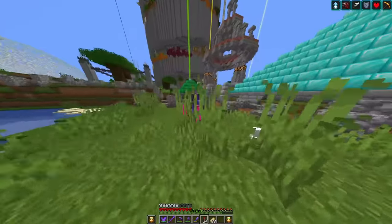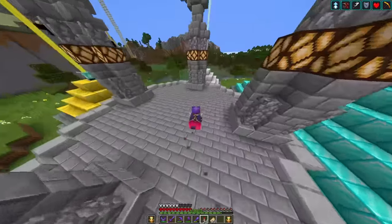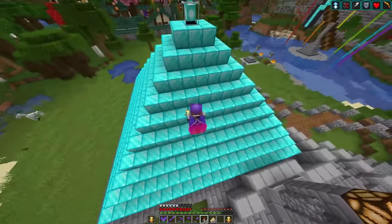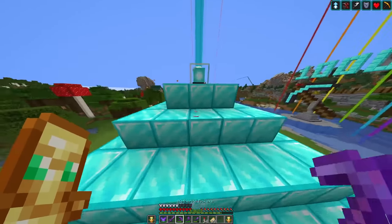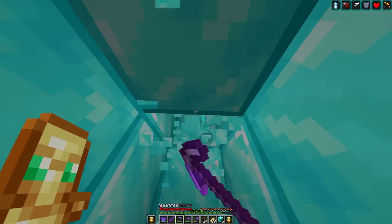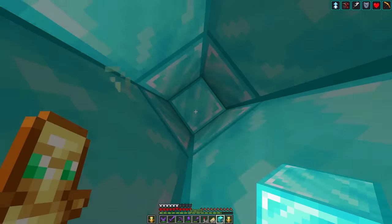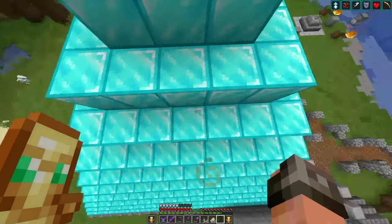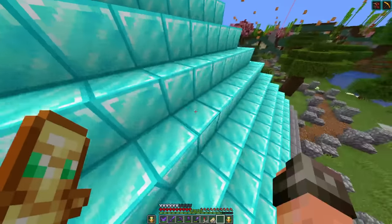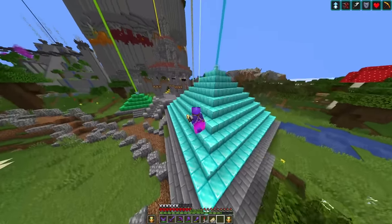Over here we have our beacons. As you can see I have one of every type of beacon. You may notice the netherite beacon isn't here — I will show you that in a little bit. Right over here we have a massive diamond beacon. It is 10 layers tall, completely solid — I'm not cheating, it is totally solid, it's not hollow. It has about 16,000 diamonds inside of it and I do have plans to expand it in the future.